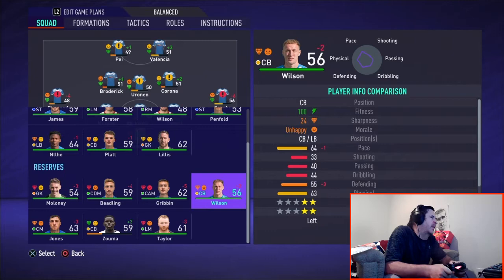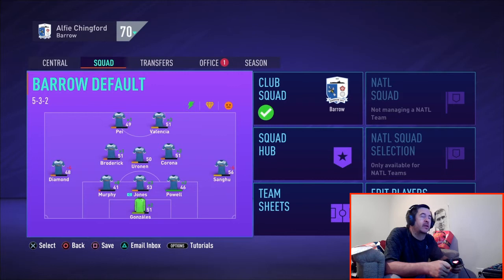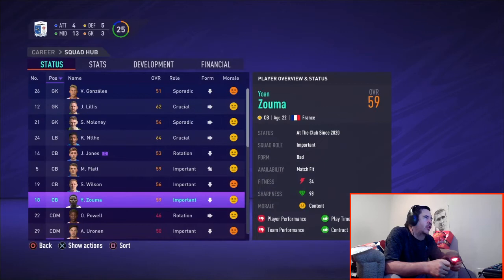As you can see with the two strikers up front, Pay and Valencia — Pay was a left winger but we turned him into a striker. It shows you're basically scraping the bottom of the barrel when collecting players at the beginning. You're starting from scratch. Once you've got your first eleven in, you want to repeat the process and look for a second eleven.